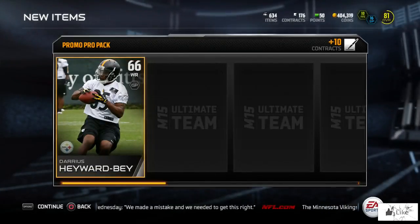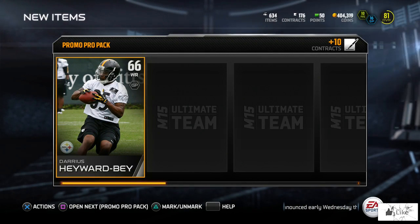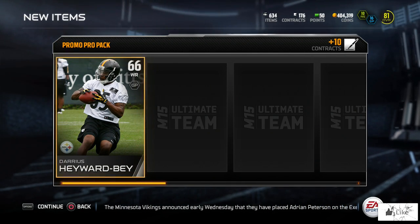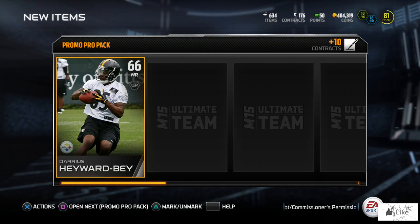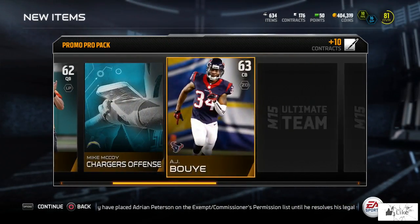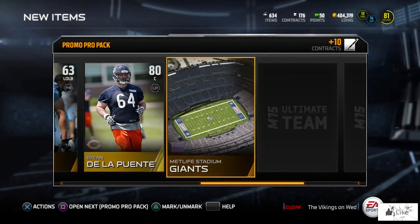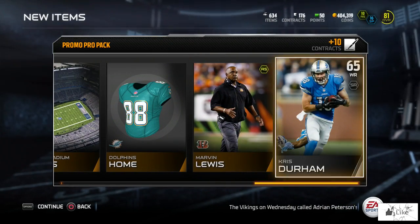What's going on guys, welcome to another Madden 15 Ultimate Team video. I accidentally opened my first promo pack for week four, so I thought I'd just stop here, record it, and upload it for you guys. The very first item out was a Darius Hayward-Bey, we got AJ McCarron, and an 80 overall center Brian de la Puente — hopefully I said that correctly this time.